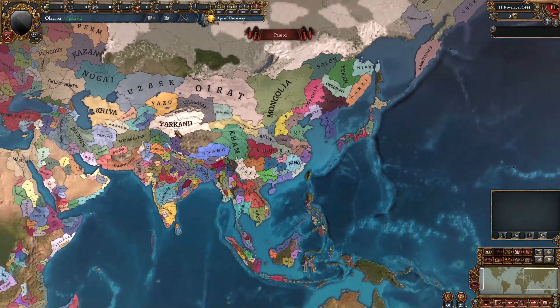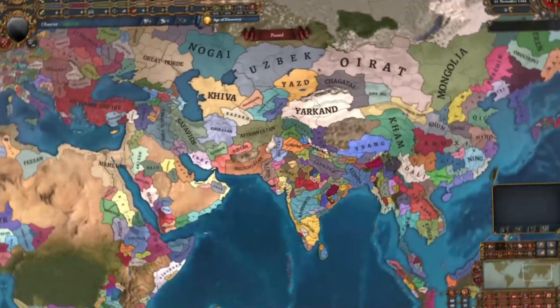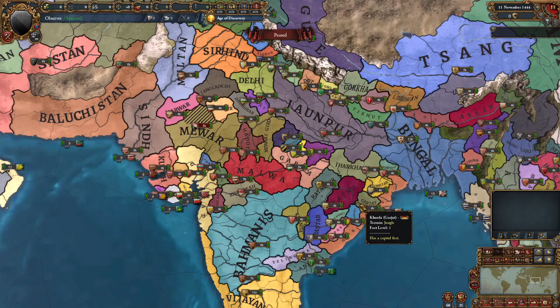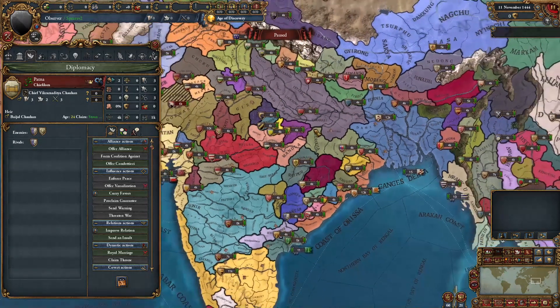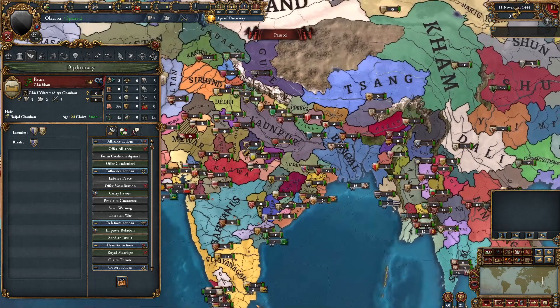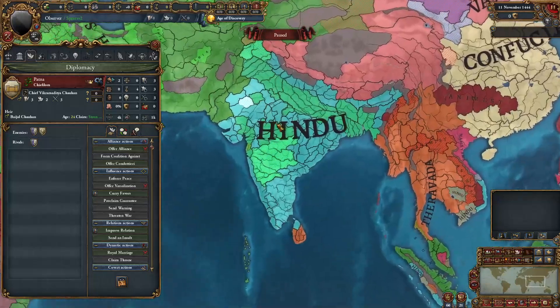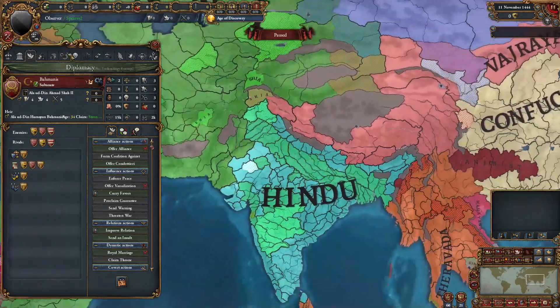I don't know what this mod is supposed to be — I don't know if something didn't happen historically, because the mod creator doesn't say. It's a mystery mod. I personally think that makes it even more interesting, because you can use your imagination and do whatever you want with it. Going over to India, there aren't really a ton of new tags until you get to the far eastern parts. Some tags like Ranapur and others do exist in base game EU4 but are just releasable and don't exist in 1444. Religions are exactly the same — all Hindu with Bahmani Shia and Sunnis in the north.